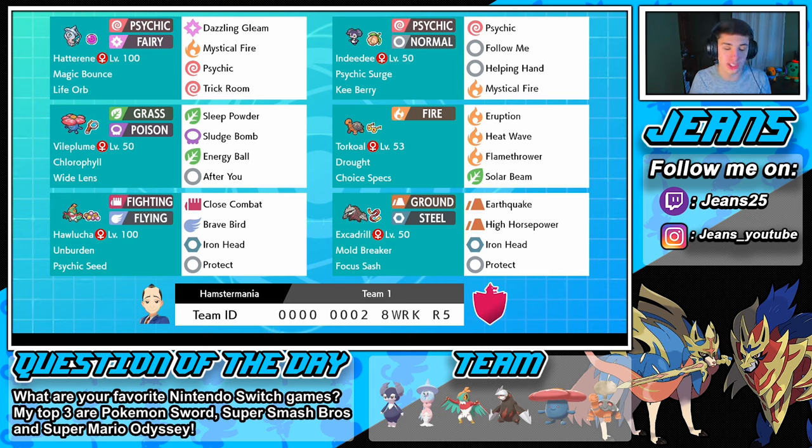We have a Psychic Seed Hawlucha - the Psychic Seed boosts his special defense when in Psychic Terrain. With Indeedee who has Psychic Surge, we can get that defense buff. Hawlucha is rocking Close Combat, Brave Bird, Iron Head, and Protect. Indeedee has Psychic Surge and a Kee Berry with Psychic, Follow Me, Helping Hand, and Mystical Fire - great for soaking up hits and using Helping Hand. Then we have Choice Specs Torkoal with Eruption, Heat Wave, Flamethrower, and Solar Beam, rocking Drought.